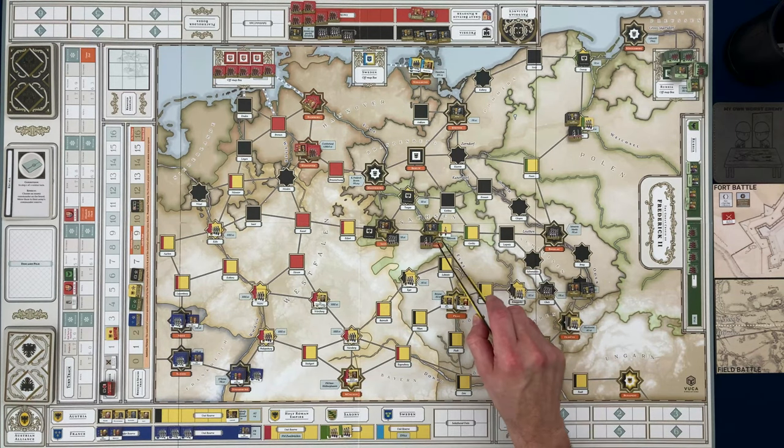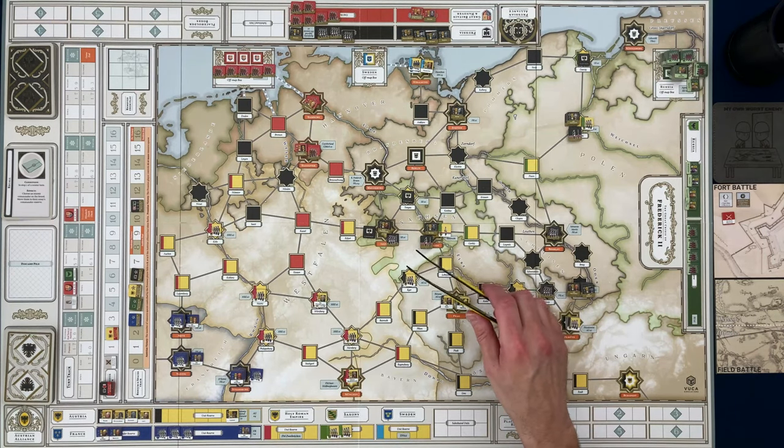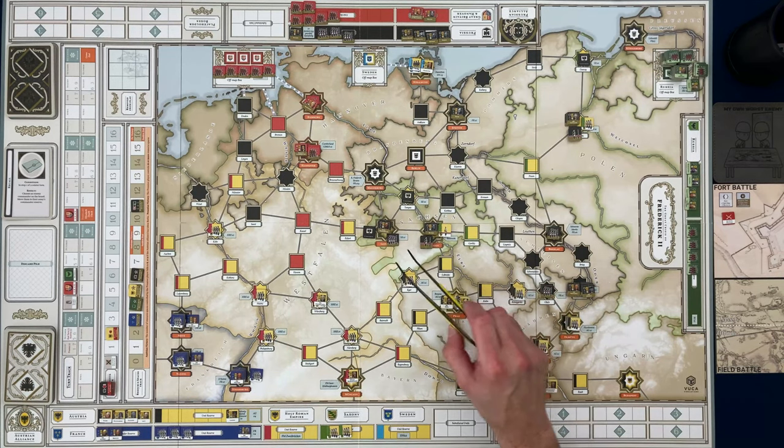Technically what should have happened is the two that were depleted should have stayed depleted and rolled separately for their winter depletion to see if they survived. But I'm going to let that slide.